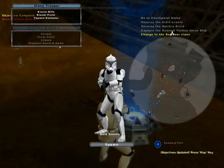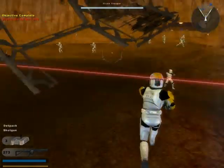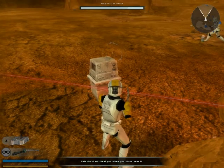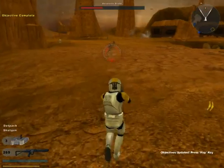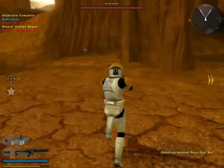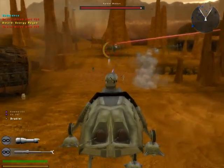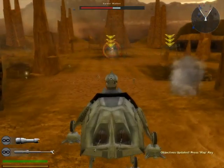We're gonna switch to the clone engineer. Someone tried to snipe me — what is up with that? It's not nice. We're gonna use our fusion cutter to heal the ammunition droid. Someone tried to snipe me again and then someone charged a rocket at me — that is not cool. Come on, just stop. Our next objective is we have to kill some spider walkers because they're causing trouble.